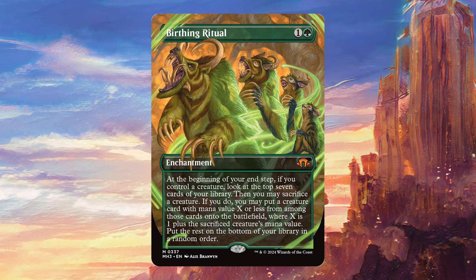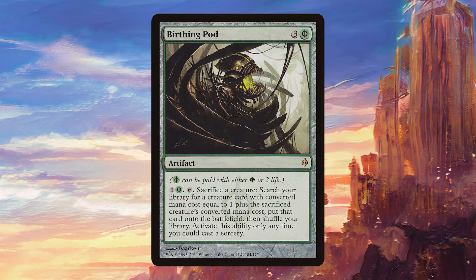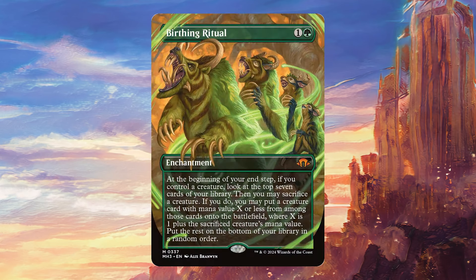I've seen people compare this card a lot to Birthing Pod, and Birthing Pod it is not. This triggers once during your end step, whereas Birthing Pod was broken because you can get to use the ability over and over with a bunch of chain combos that you can build your deck around, which of course makes it much more powerful seeing as it's a repeatable effect.